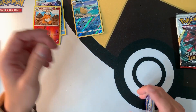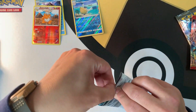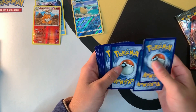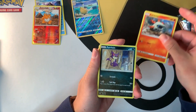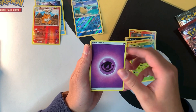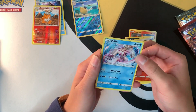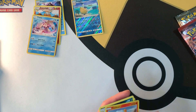Shining Legends — I haven't opened many of these. Pack contents: Larvesta, Purloin, Munna, Stunfisk, Breloom, energy, Float Stone, Energy Retrieval, Scrafty, Turtonator, and Palkia is the rare. That's a really cool card — wow! It's like a reverse holo.